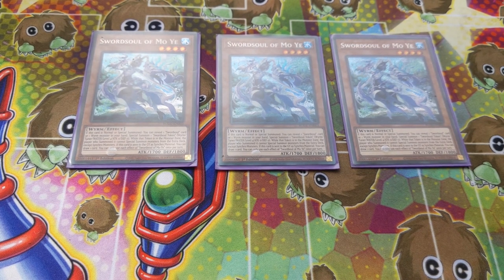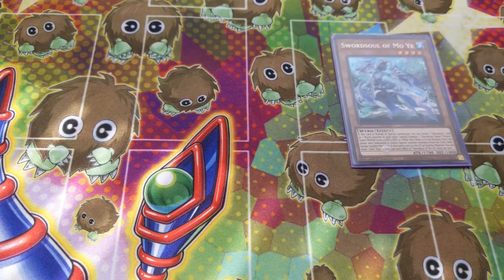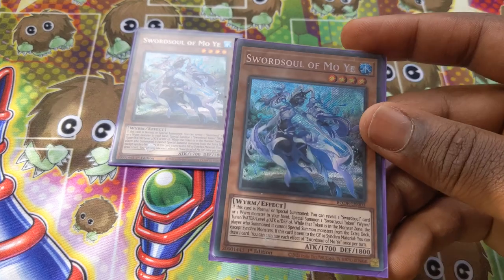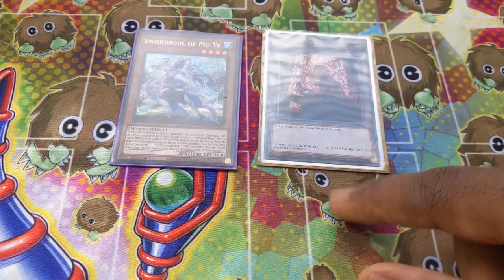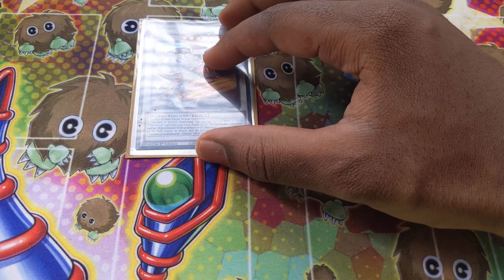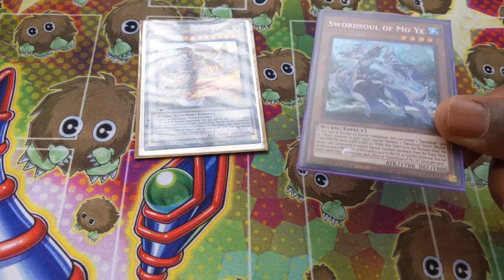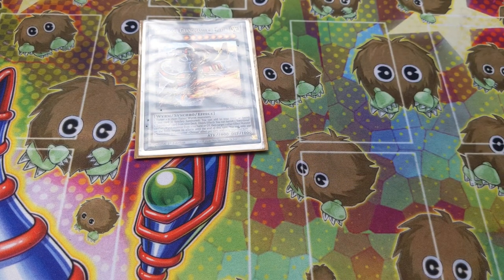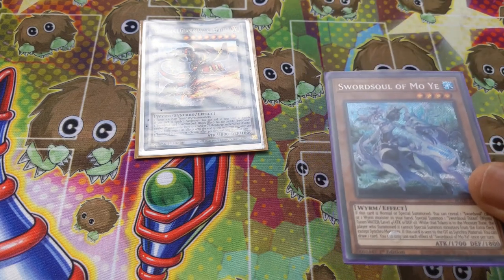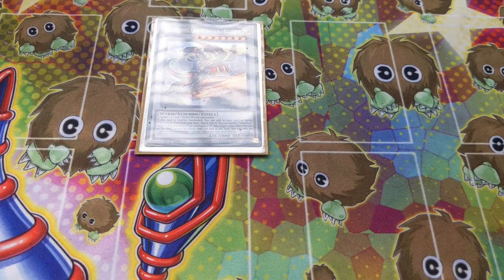Those are the effects you'll be doing with Sword Soul Mo Yi. There'll be a Chain Link 1 and 2. So: Mo Yi reveals a Wyrm, you get a token, Synchro Summon into Sword Soul Chi Zhao. Chain Link 2 activates because Mo Yi was used as part of a Synchro Summon — you get to draw a card. Then Chain Link 1 lets you add any Sword Soul card from your deck. You're probably adding Sword Soul Emergence or Mo Yi — or even a Blackout if you're feeling funky.